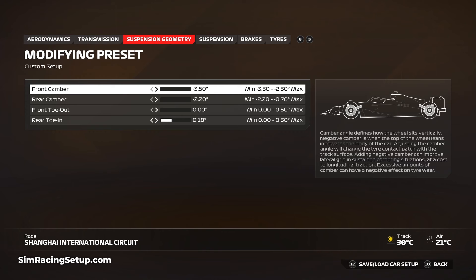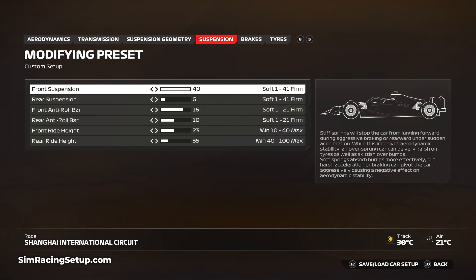For the suspension, go 40 and 6, then up to 16 and 10 on the anti-roll bars. Increasing the ARBs further will increase responsiveness but can make it harder to handle when laying down power out of the faster corners.